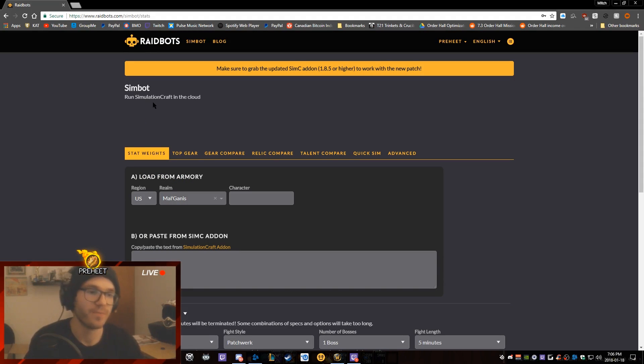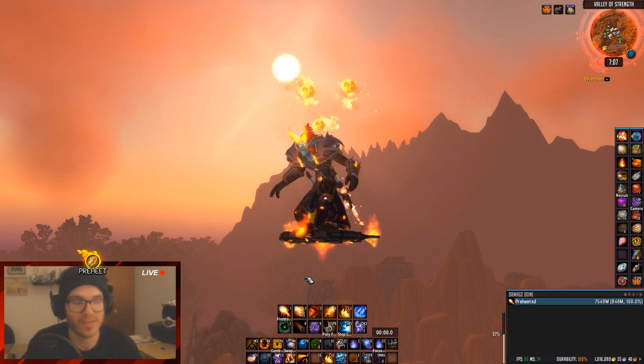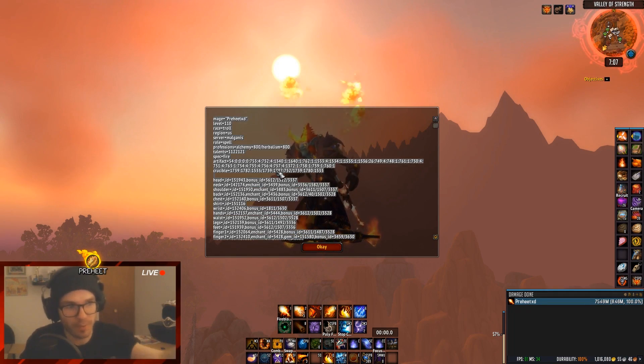In order to explain stat weights we have to jump into the add-on portion. You can go to your Twitch or Curse app and download the SimulationCraft add-on. What this add-on does is just one thing: you can type /simc and it'll open up this tab.